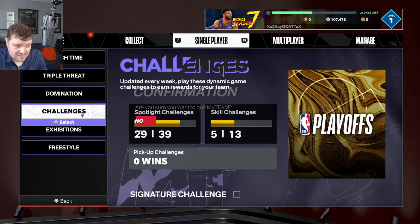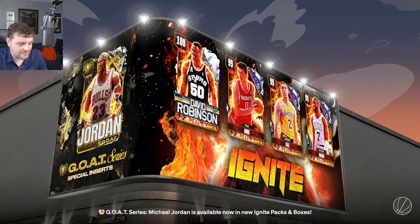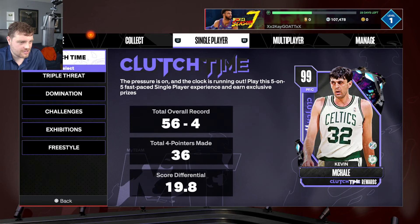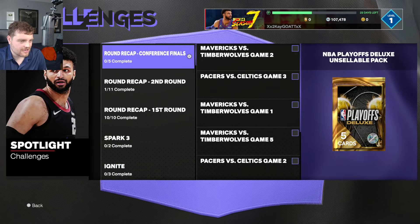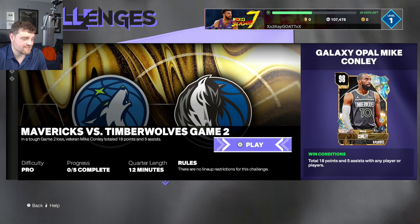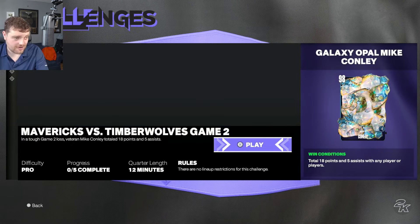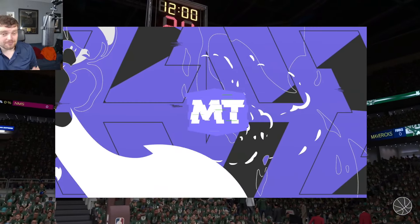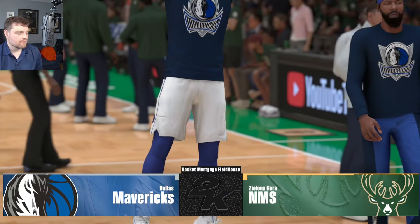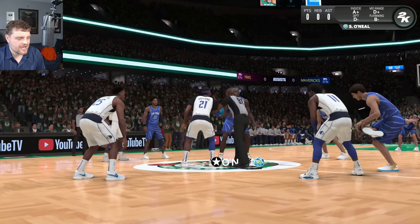When it comes to these spotlight challenges — they are in the game. The first one is: total 18 points and five assists with any player or players. I'll do this right now and show you guys how quick this is — I will have this done before the eight-minute mark. I mixed up Peyton Pritchard with TJ McConnell. I'm going to do this challenge to get Mike Connelly — this is how easy it is. His mini cutscene might be longer than the actual challenge, and I'm not lying.